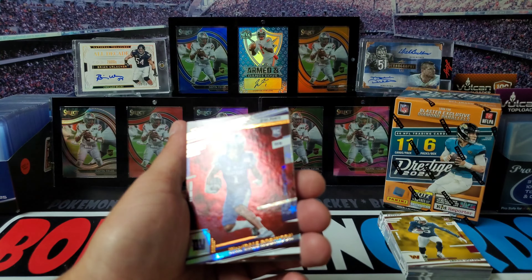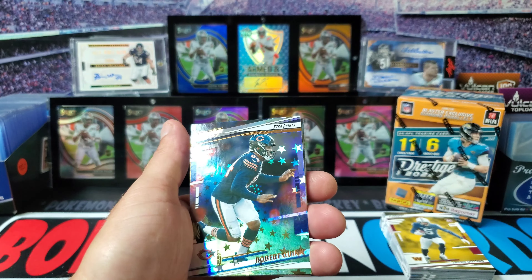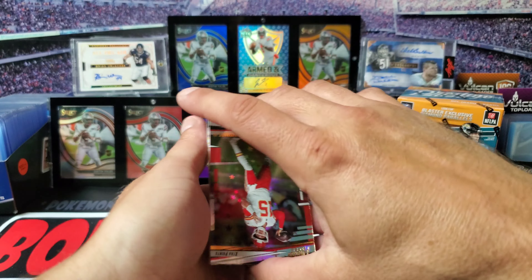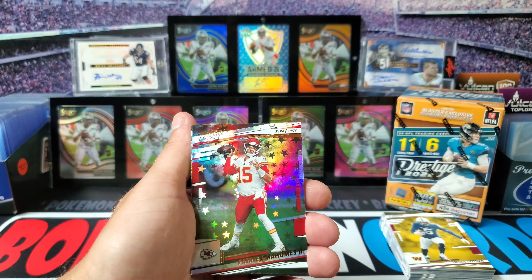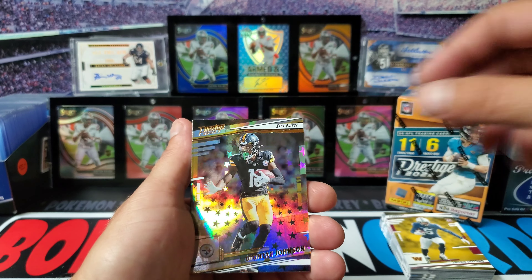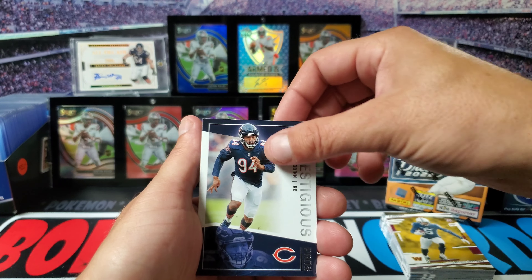The next one we got Wandale Robinson - sweet looking cards. We got a Bears Robert Quinn. We got Patrick Mahomes, that's a nice one. Then we got Diontae Johnson, so we got five astral parallels. And another Robert Quinn - this is a Quinn pack!